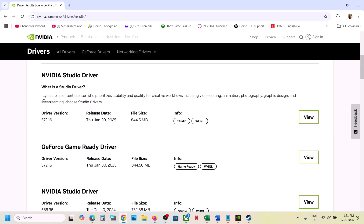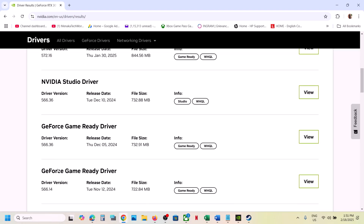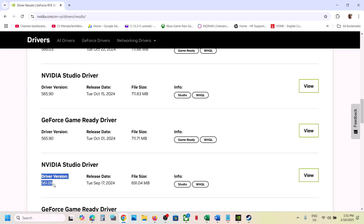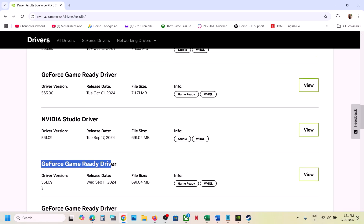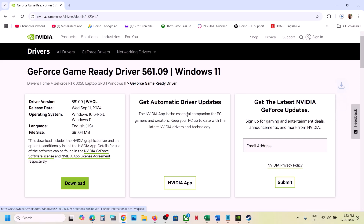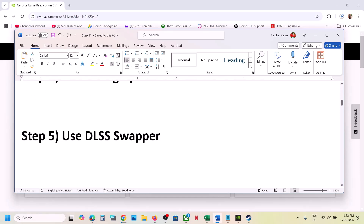The latest driver is 572.16. You can try 566.36, or for many users installing 561.09 has worked — make sure to get the Game Ready Driver, not the Studio driver. Click on View and then download it. Once the download is complete, run the exe file. When you go for installation make sure you put a check on 'Perform a Clean Installation,' then restart your computer and launch the game.